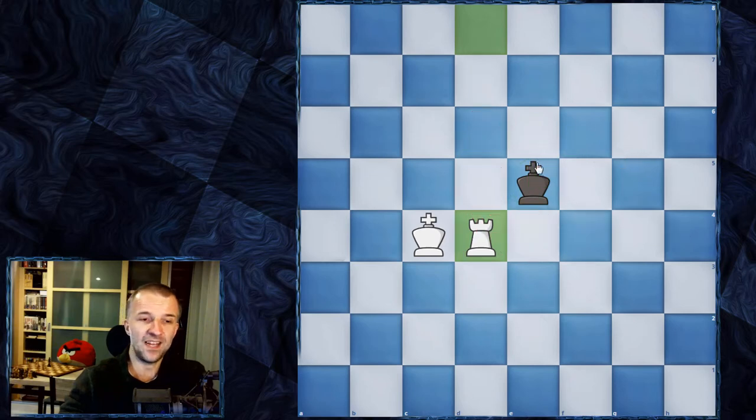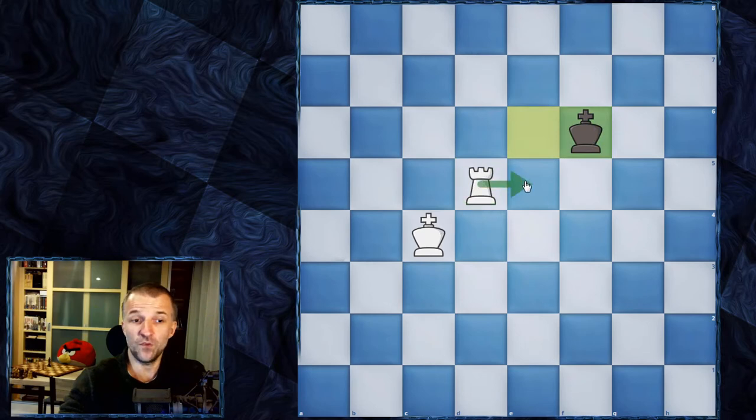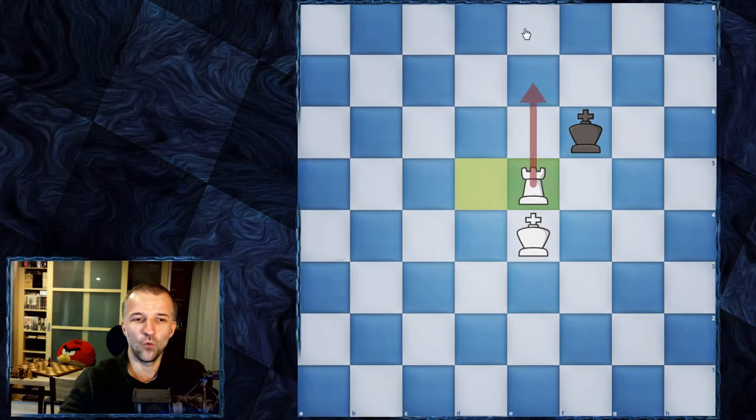It doesn't really matter where. So for example, king e6, and we just follow with the rook - we make this box smaller and smaller. Let's say king f6. Now if we move the rook, we're going to lose the rook for free. That means we have to bring the king. King e6. And if we deliver the check too early, the king will escape from the box. We can set up another box, but that's not the point. So we make another move with the king, and after king f6, we just lock the king in this box.